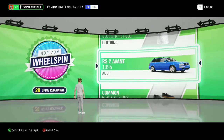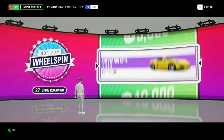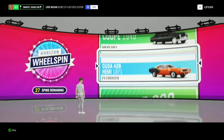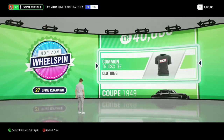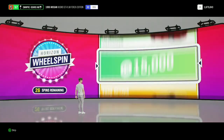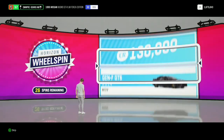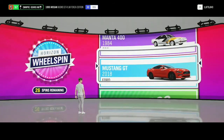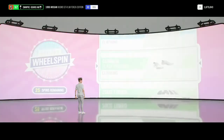I almost got all of the Forza Edition cars — maybe four left, two of them are car pass, and two of them are pretty hard to get. But I might make a video on it. And we got the Mustang GT 2018 — I love that thing, I think it looks cool, so I'm happy that I got that.